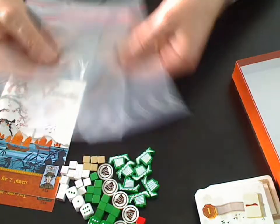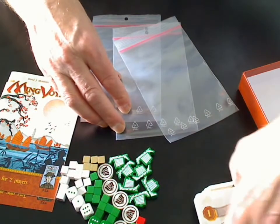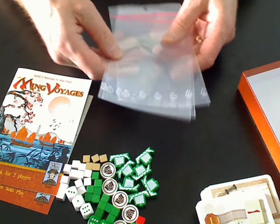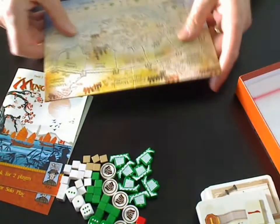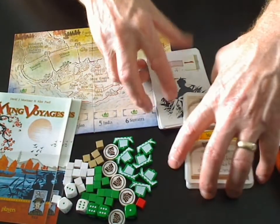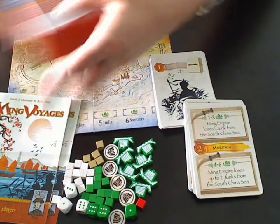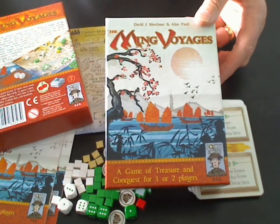We've also included a bunch of Ziploc bags so you can store things very conveniently — you can put the wooden pieces in one and each deck of cards in another, making it very easy to select whether you want to play two-player or solitaire when you start. So there we have the board, rules, pieces, and most importantly, cards — The Ming Voyages. Thanks very much for watching.